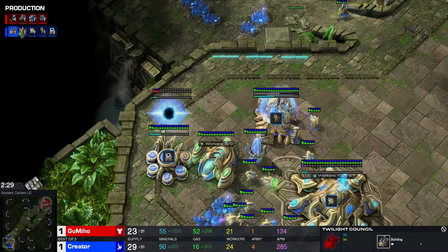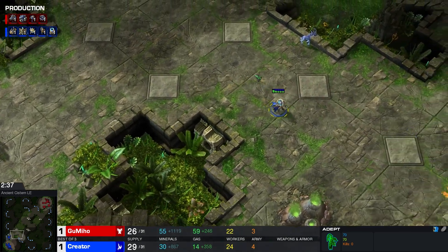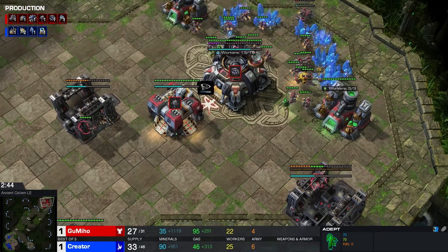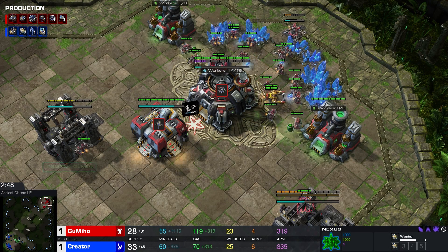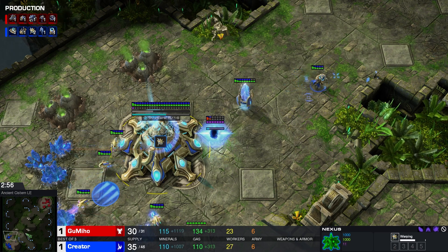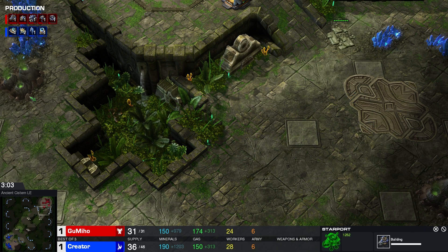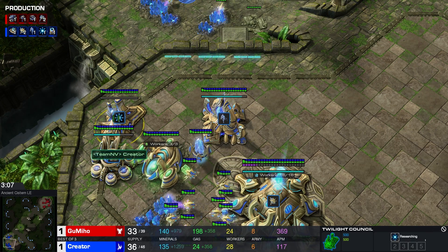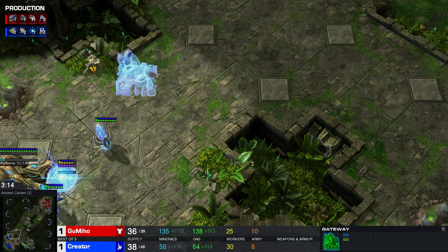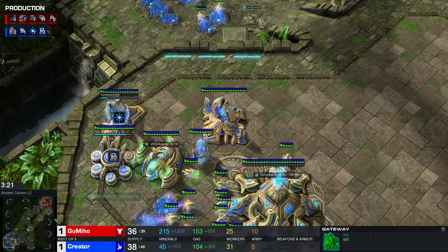Look at the timing on that Twilight Council — 2:27, very reasonable. This Adept is probably going to try and move across the map against a Reaper. This was a Double Gas first — then you don't usually want to move it across the map. I'm actually surprised we're not seeing a Battery anywhere here. Adept, Adept, Stalker — very late Battery. This Battery would not be in time at all for a Double Reaper plus Hellion. Luckily, that's not what's being played. Blink should start right away.